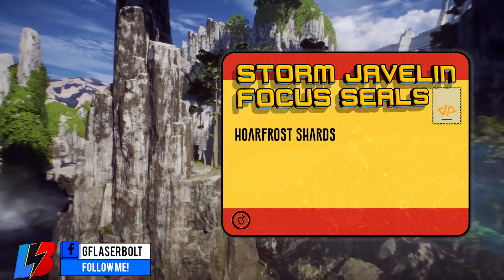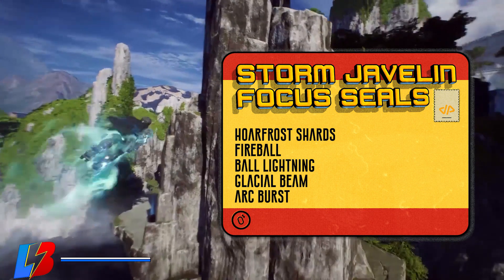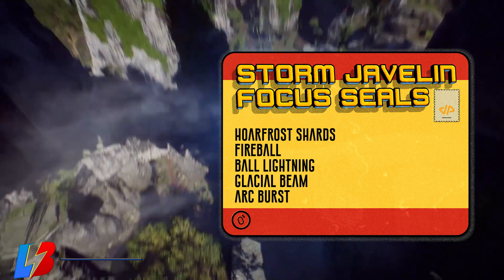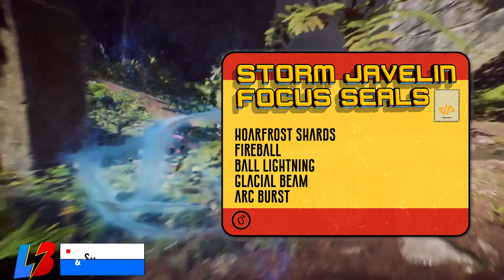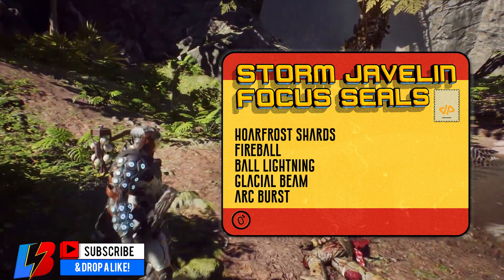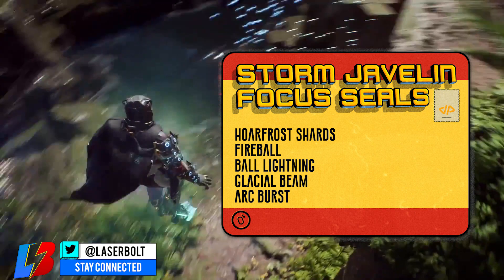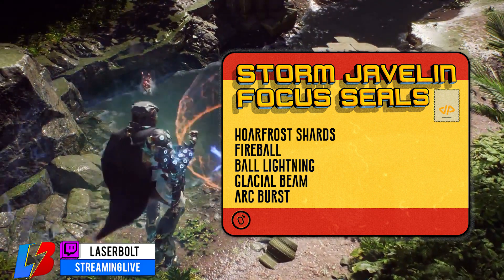Now let's look at the Storm's focus seals. We have Horde Frost Shards, Fireball, Ball Lightning, Glacial Beam, and Arc Burst. Horde Frost Shards rapidly fire shards of ice that slowly freeze a target in place — self-explanatory and very useful. Fireball is a versatile fire ability that can be fired quickly in small shots or charged up for a large explosive projectile. Ball Lightning is a discharge of electrical energy that can bounce off walls to reach targets behind cover.